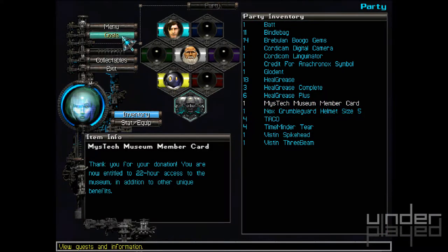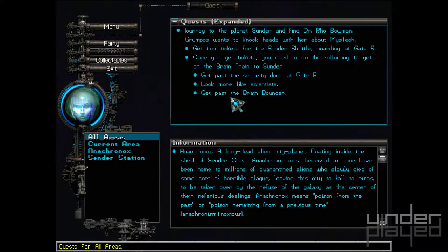I can't see where it says that I actually got my dookies. Once you get tickets, you need the foot falling. Get past the skirt — look more like scientists. Cast the brain bouncer.